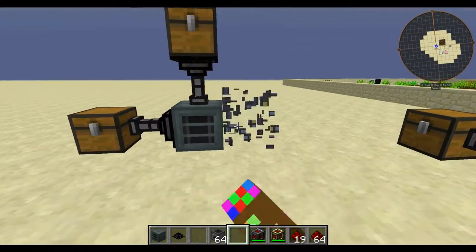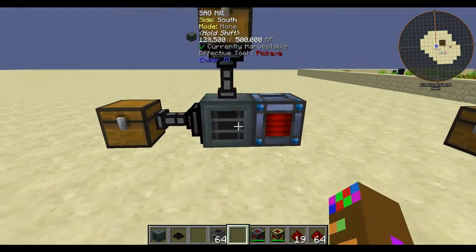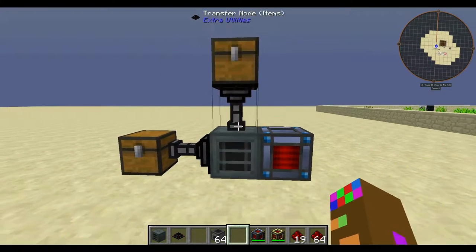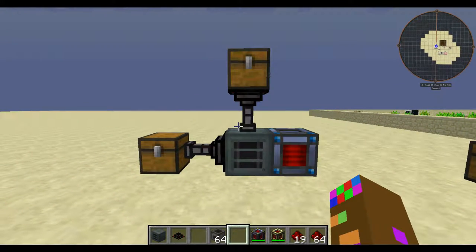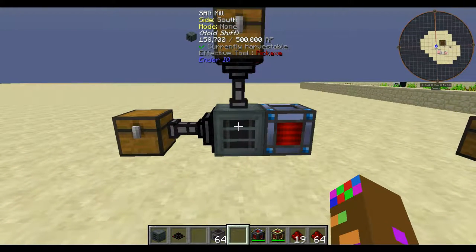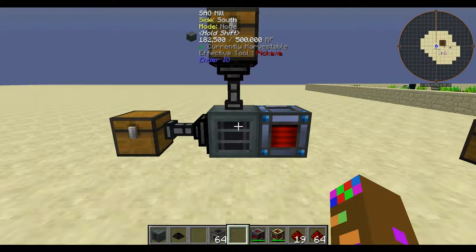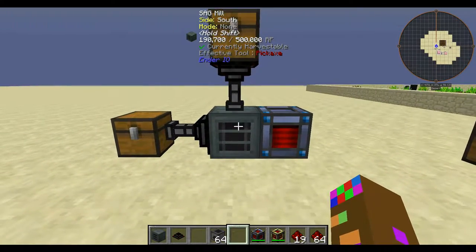Hello everyone. I'm here to provide a quick tip on something that is very useful early game and something that can help you out a lot in getting a lot of resources when starting your modded Minecraft world. This is called a SAG mill and if you have EnderIO, this is something you will need in your world. I still use this late game but it is super helpful early game.